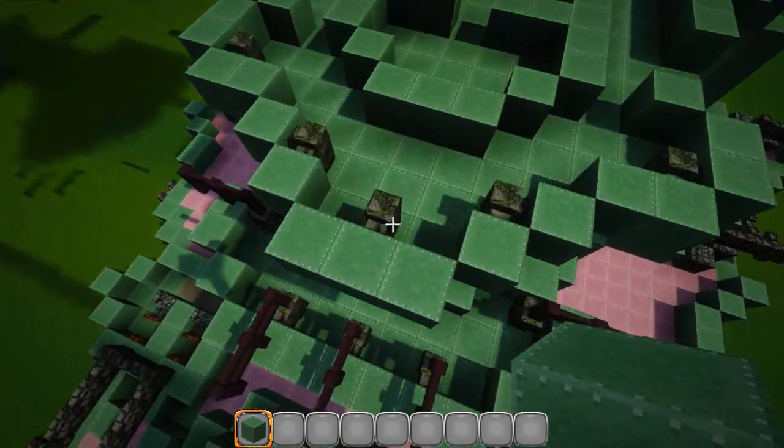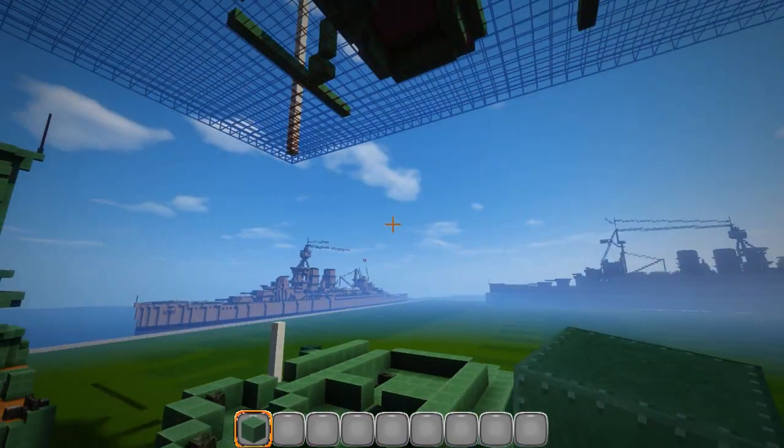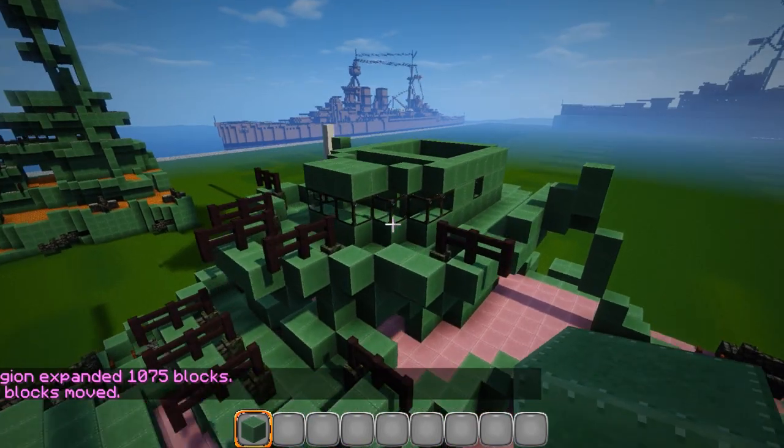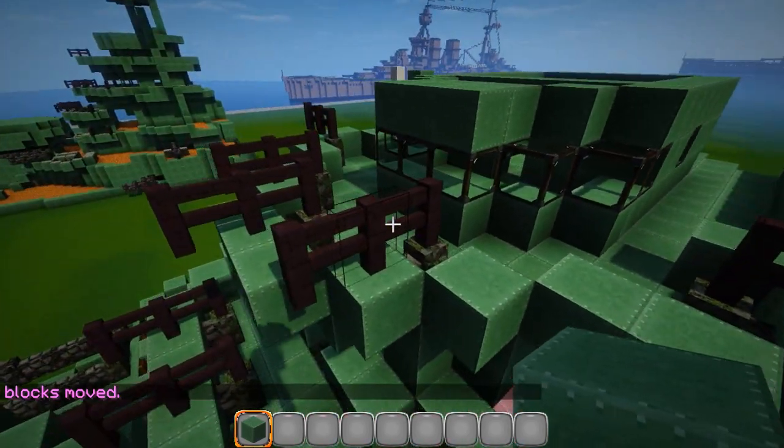And then we've got cobblestone wall pieces right here — this is where the next set of guns go. Pretty easy. The rest is really really simple. I just got a couple pieces, another brick fence for your guns.